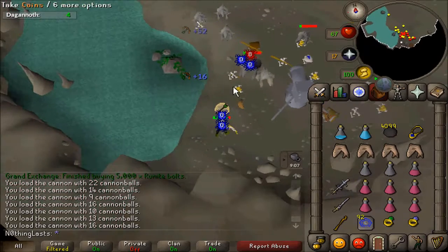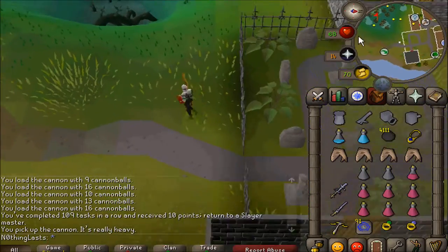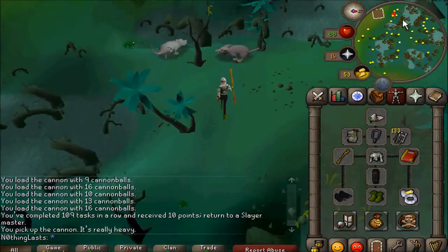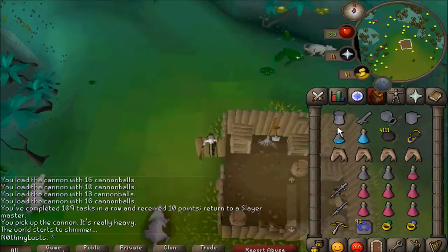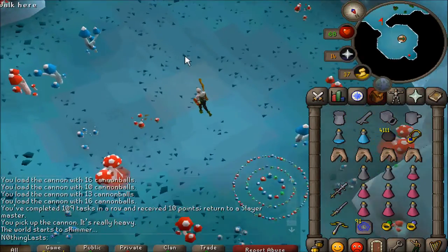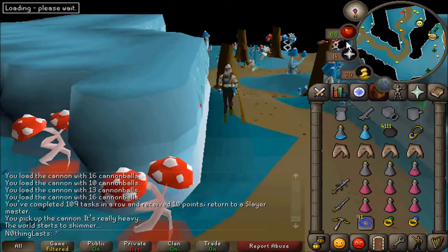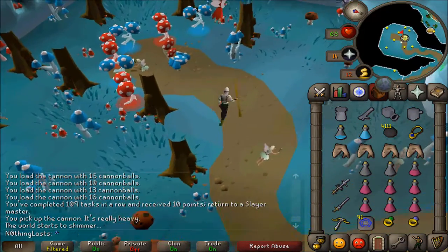There's my 109th task. For that Dagannoth task I started with 200 broad bolts and used 67, and started with 5,000 cannonballs and used 889, for that 11.4k Slayer experience. I'm not sure of the exact cost, so I'll probably calculate that later.